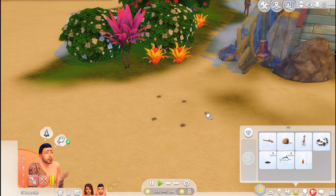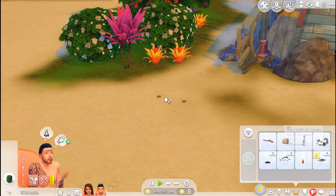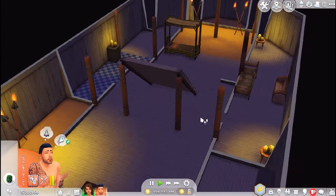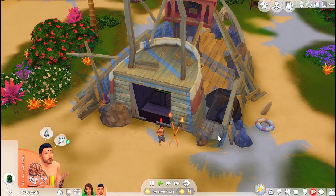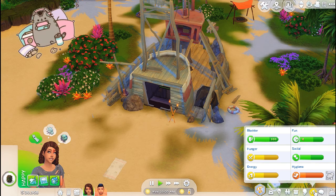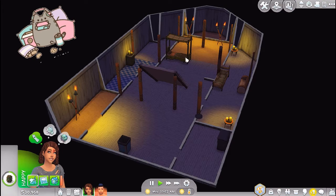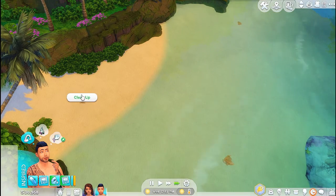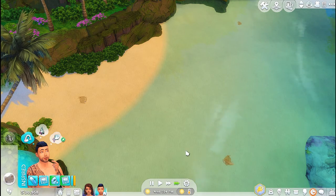Putting these twigs into the inventory can be really difficult — that's honestly the hardest part. Okay, how are you doing? You still need to sleep, you need to eat, you need to be cleaned up. Everybody clean up — that's three sims who need attention.